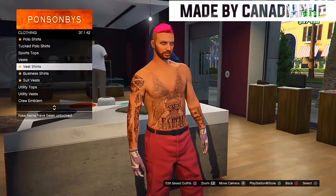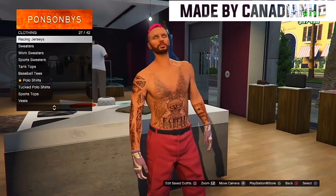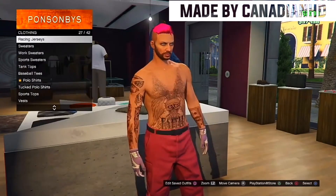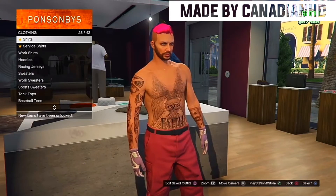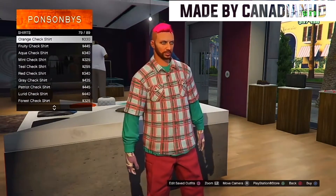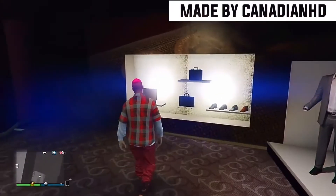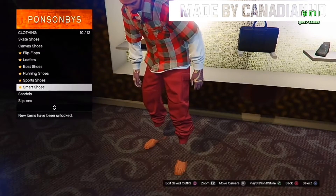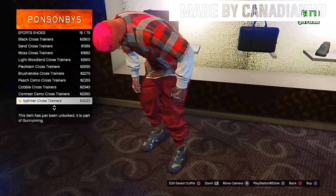You guys want to go over to sweaters and put on the red shirt that I have in the background gameplay. Once you guys do put on the red shirt, you guys do want to make your way over to sport shoes and go on to the white athletic sport shoes and just equip them.